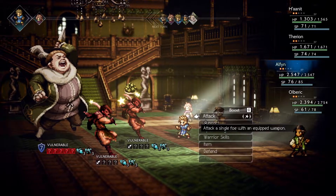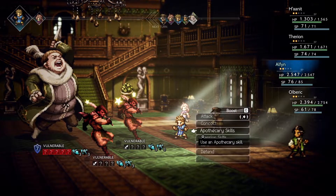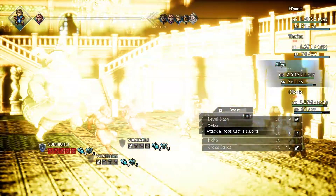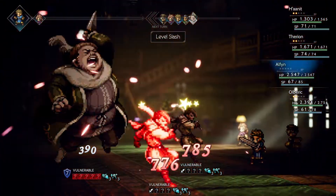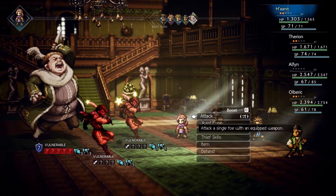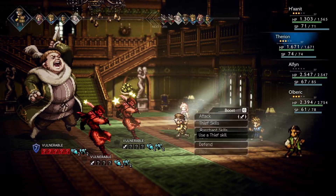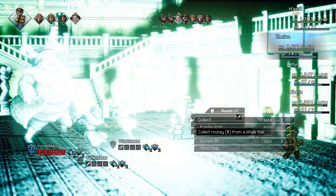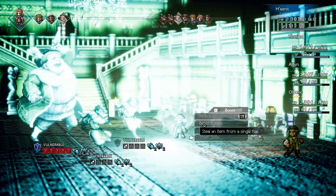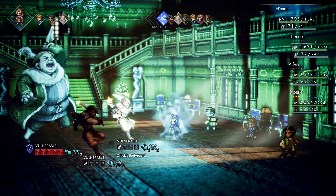Looks like Orlik has increased the physical and elemental attack of everyone on the battlefield — except for us, which is unfortunate. Let's see if there's anything we can do to help withstand that. A slightly powered-up Level Slash will deal some sizable damage to both bodyguards. They're both still in pretty good health though. Let's get Therion's collecting out — they each have 2,000. Now let's take care of the bodyguards.